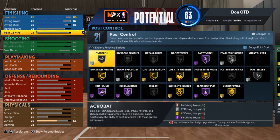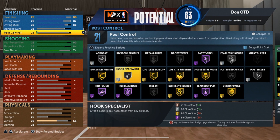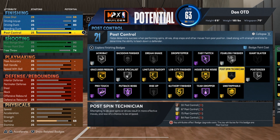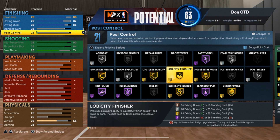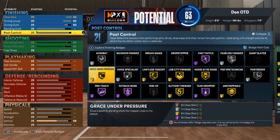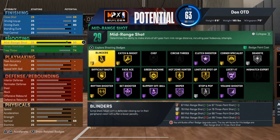Some of the badges you should be looking for on the finishing: you want to have Posterizer on this build — it's only on silver, but that is enough to get the job done. I would suggest rocking with Fearless Finisher as well. If it matches your playstyle, Teardropper. But otherwise, Slithery, Blob City for sure on gold, and Limitless Takeoff on at least silver. If you do more finesse than anything else, make sure you have ProTouch on it. Make sure you turn your timing off — it's already been confirmed that it works best with timing off.